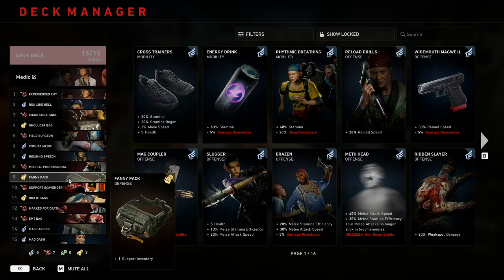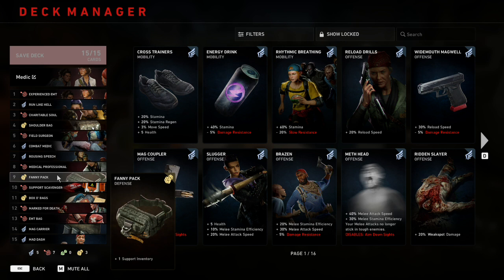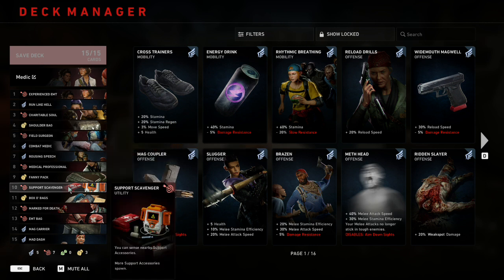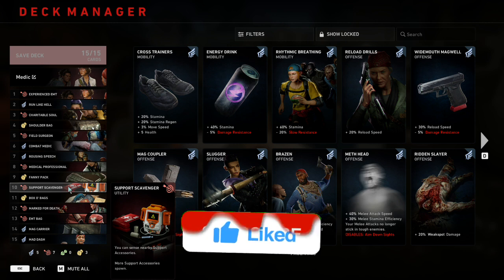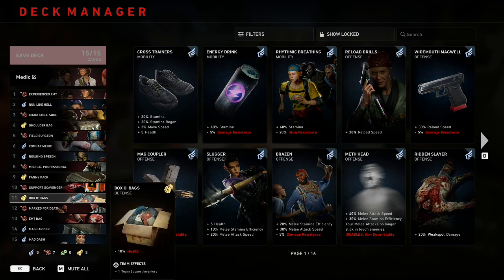Number nine is Fanny Pack, which gives plus one support inventory. It's just a worse Shoulder Bag, but getting extra support slots is obviously really good — it's just lower because Shoulder Bag gives two. Number ten is Support Scavenger, which lets you sense nearby support accessories and causes more support accessories to spawn. This is an auto-include: we just want more healing items to spawn so our copper isn't always stressed buying medical items.